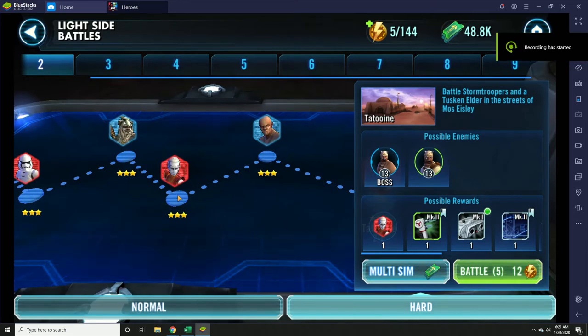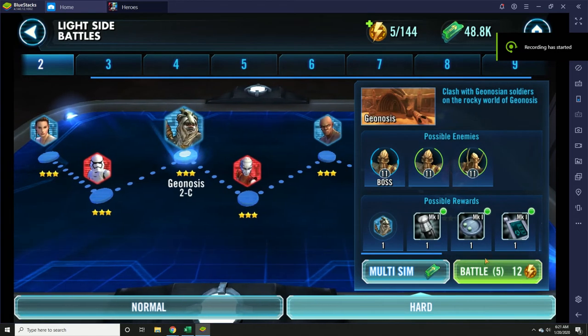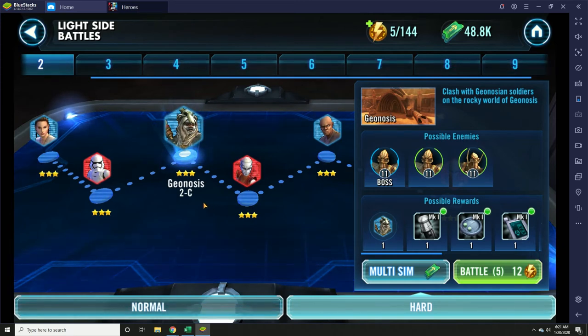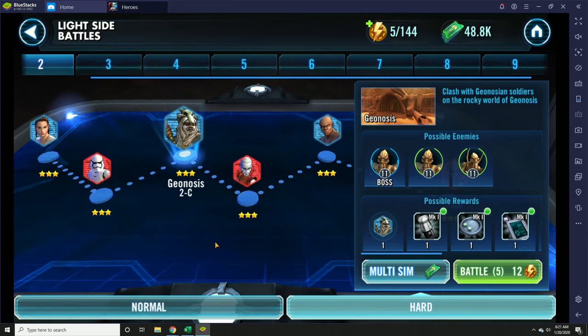Hard battles can only be attempted five times per day, unless you spend energy to refresh it. The first refresh will cost 25 crystals, and that'll give you another five attempts. By limiting it to five, they greatly limit how fast you can farm characters from these hard mode battles. Normal battles can be attempted an unlimited number of times, because the only thing you're getting there is gear. Normal battles will cost half the energy of the hard battles at any given stage.